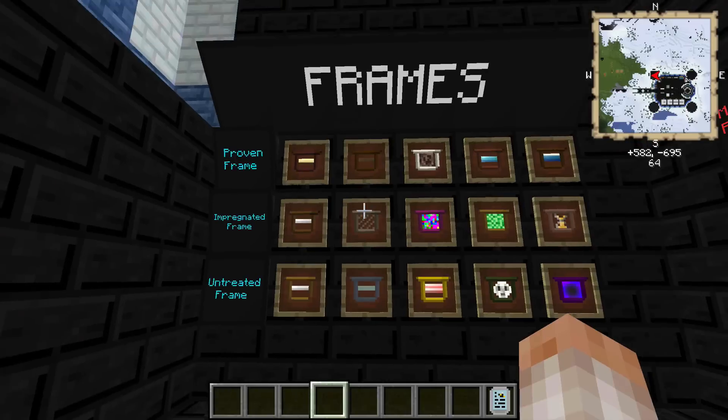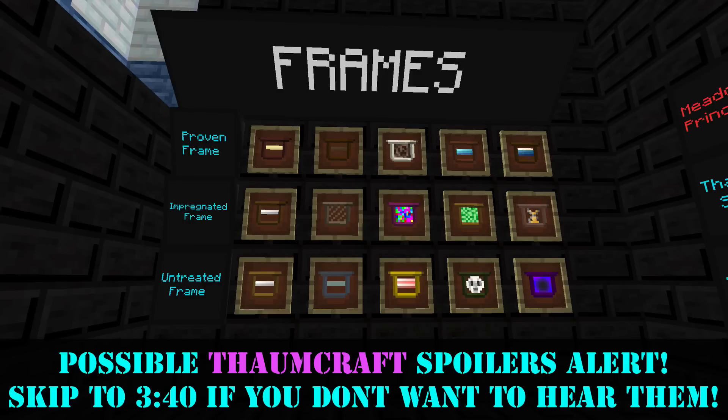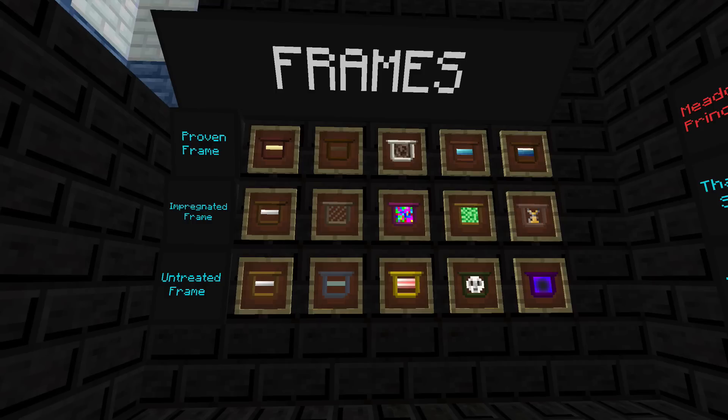Let's nail down all these frames very quickly. We've already talked about the untreated, impregnated, and proven frames — they all increase the productivity of bees by 20% each. Soul frames give a +50% mutation chance while decreasing the lifespan of a bee by 75%. Chocolate frames increase production by 50% and reduce lifespan by 50%. Healing frames increase lifespan by 50% while reducing productivity by 25% and give a -50% mutation chance. Nova frames reduce the lifespan of the bee to about 25 seconds and are a creative mode-only item.